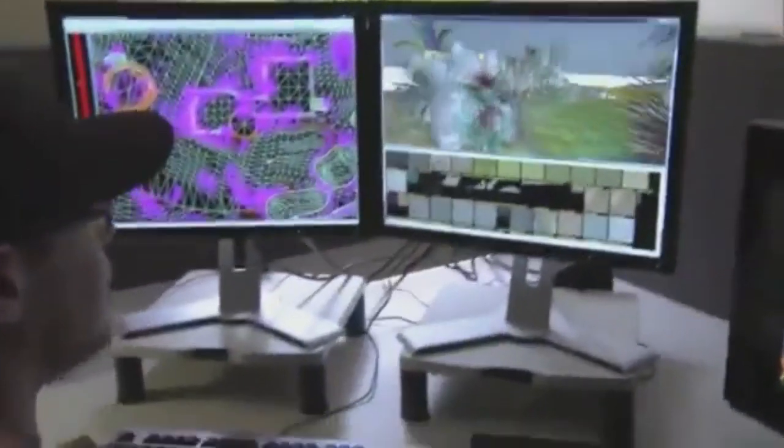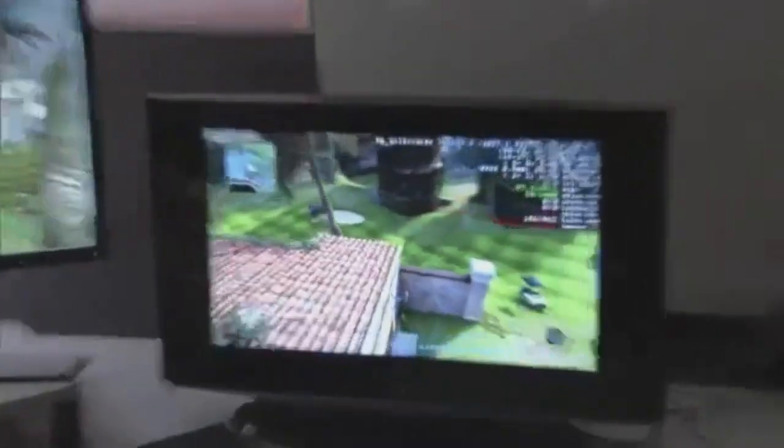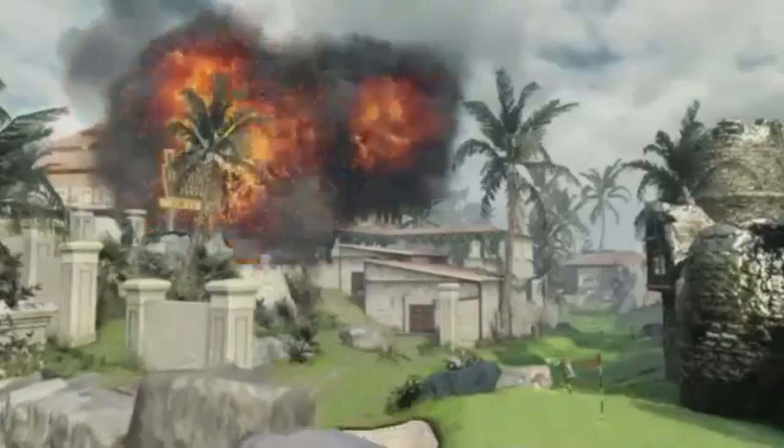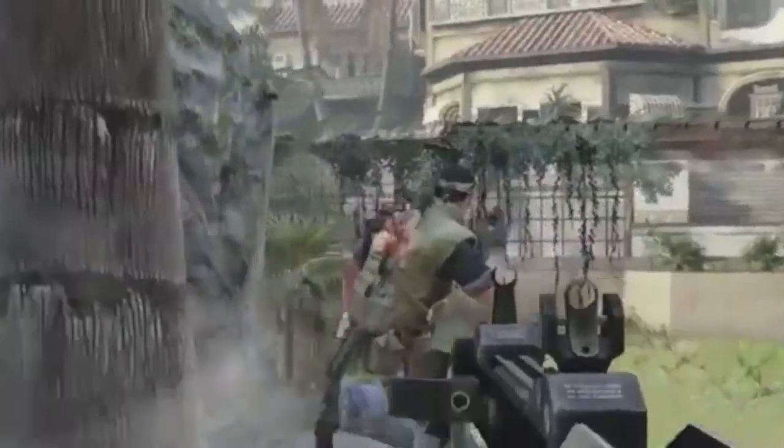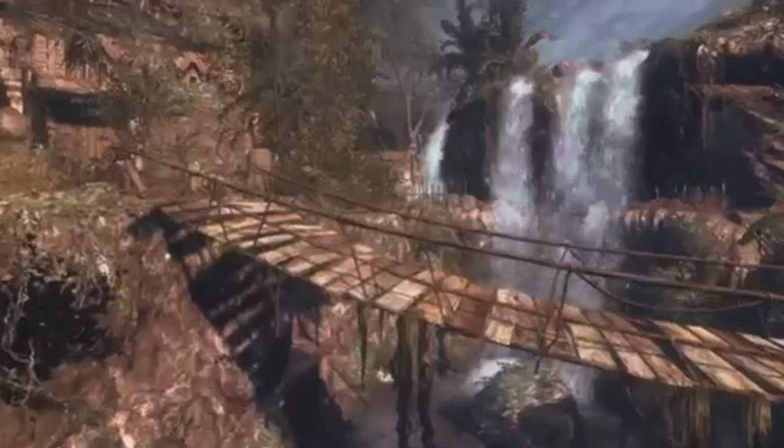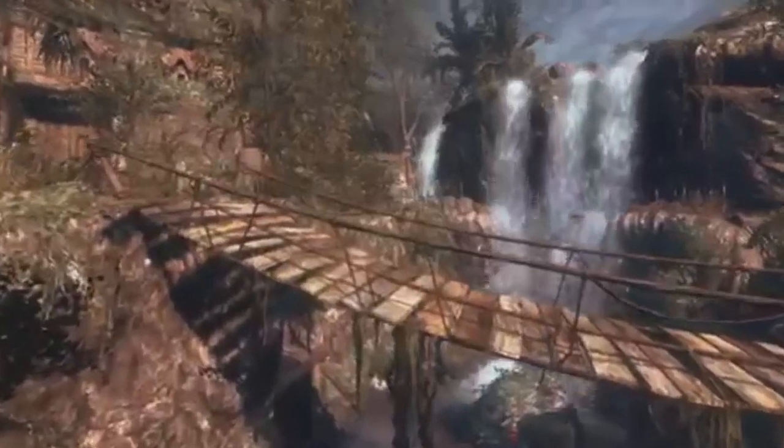Hazard is one of the new maps and it's actually a golf course. The coolest thing about this map is it's a reimagining of Cliffside from World at War. Cliffside was one of my favorite maps from Call of Duty World at War, so I'm really excited to see what they do with it.